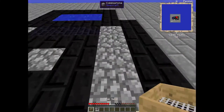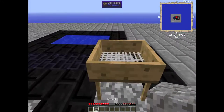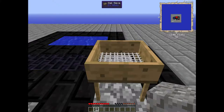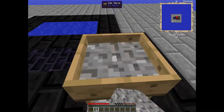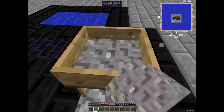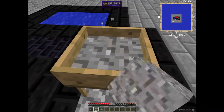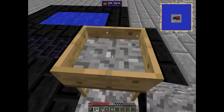All you need is an oak sieve — it doesn't really have to be oak, it's going to be any type of wood — and gravel. If you do not know how to make gravel, I did make a video and it will be in the description of this video. All you got to do is right-click, keep right-clicking, and we got some silver.